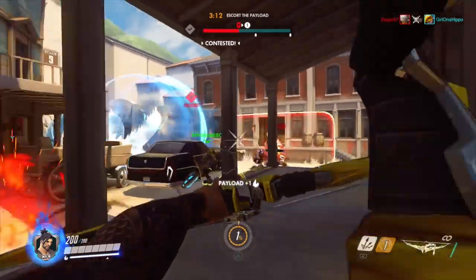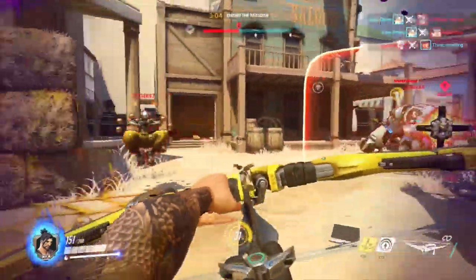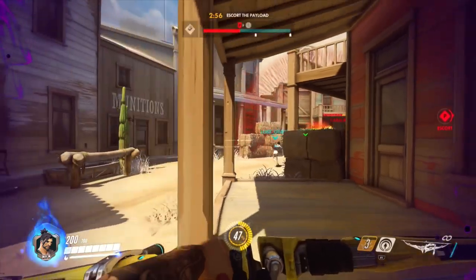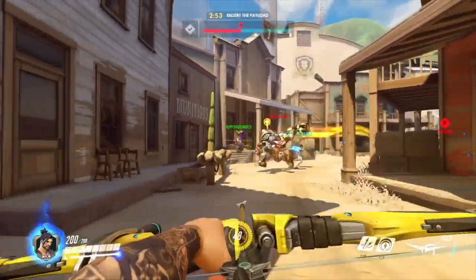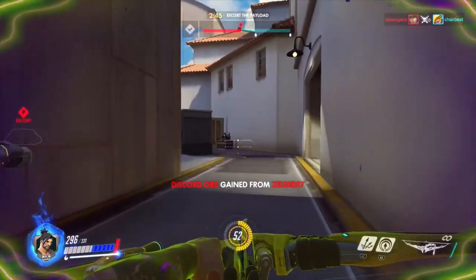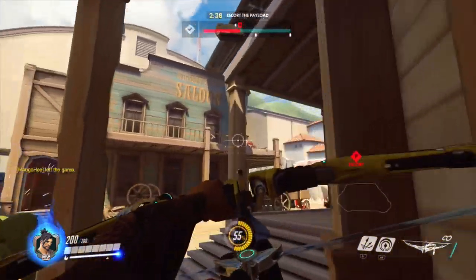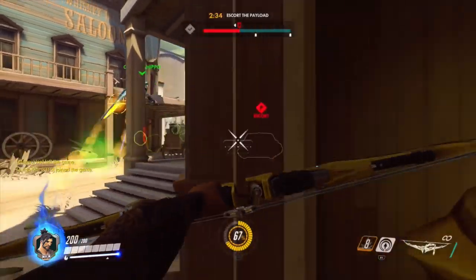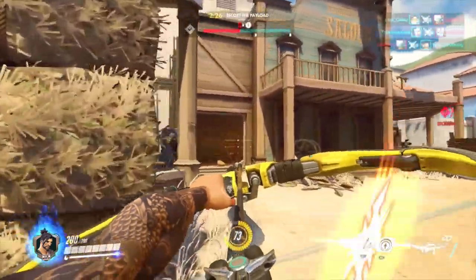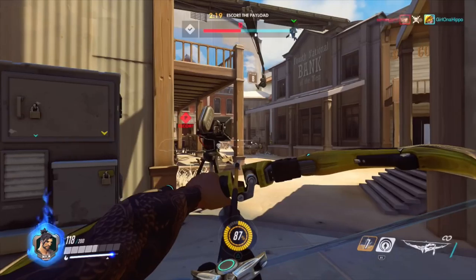Hanzo is also great at standing on payloads and using the payload for cover as you push it forward. Draw your bow, pop out from the side, release the arrow, get a hit, duck back in, and rinse and repeat. On payload maps this is really effective, especially if you couple it with a great Reinhardt. I had a 25-kill streak with Hanzo where I had a Reinhardt in front of me and a Mercy behind me keeping me healed up, and we escorted the payload all the way to the end — it was fantastic.